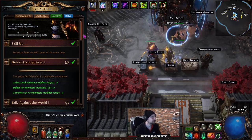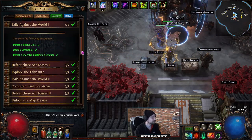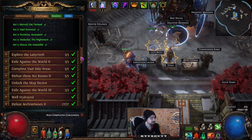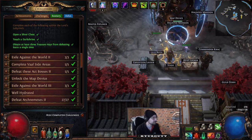Skill Up — skipping that. Defeat Arch-Nemesis 1 — pretty self-explanatory. Exile Against the World — also pretty self-explanatory. Defeat these act bosses — also self-explanatory. Explore the Labyrinths — should be pretty self-explanatory.